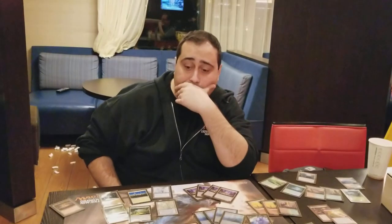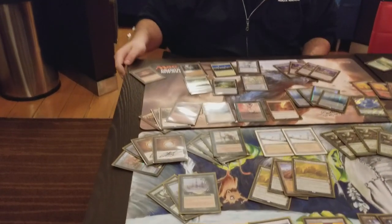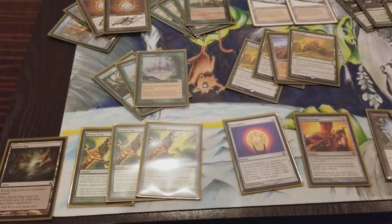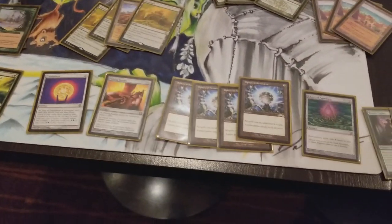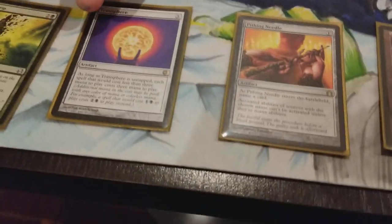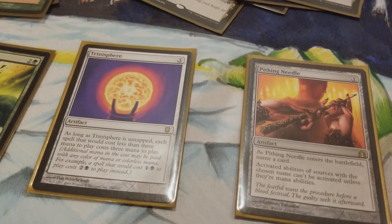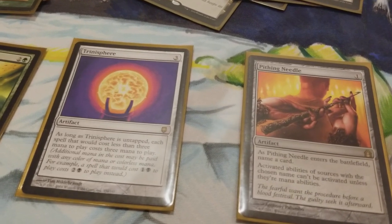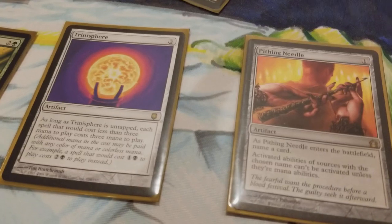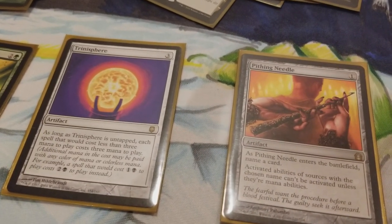To counteract that, let's talk about some of the sideboard options. Some of these sideboard cards focus more on taxing the opponent rather than trying to win with the Marit Lage token. The first card is Trinisphere — as long as Trinisphere is untapped, each spell that would cost less than three mana to play now costs three mana. So all those cards in Legacy like Brainstorm and Delver of Secrets get hit hard. This is like Stax — the goldmine. Four of these is ridiculous.